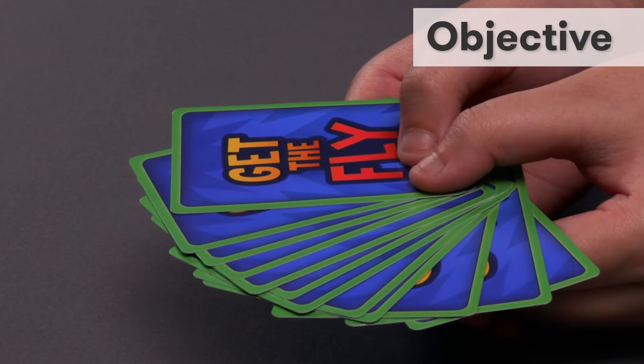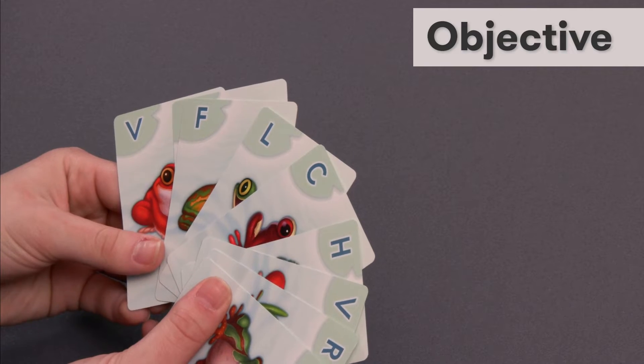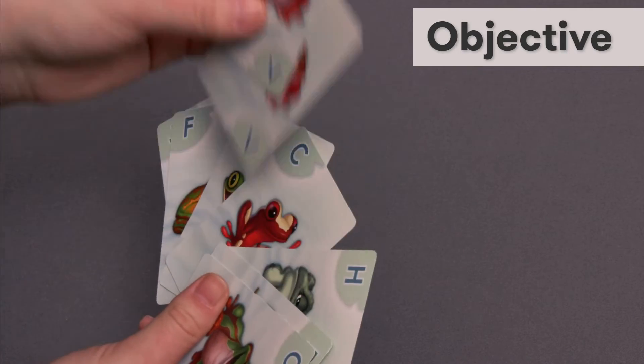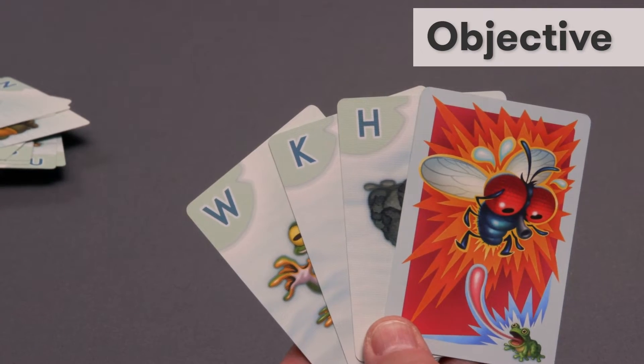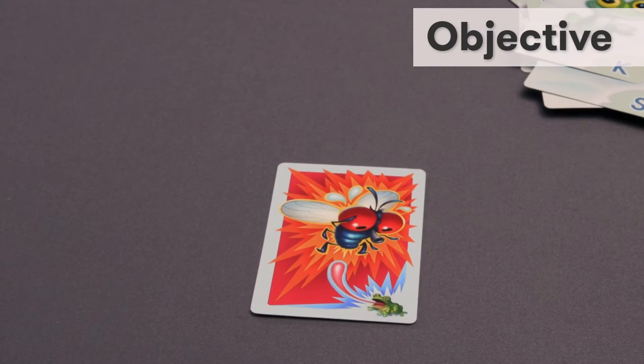The object of Get the Fly is to select a card from another player's hand, hoping to draw a match to a card in your own hand. Card pairs are then discarded. There's only one Fly card in the deck. Be the last one holding just the Fly card in your hand at the end of the game to win.